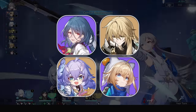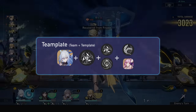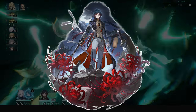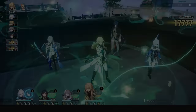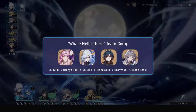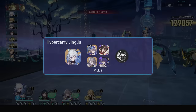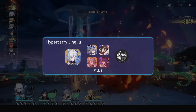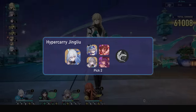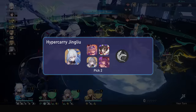She also synergizes with abundance units which compensate for her HP consumption. For teams, you want to go Jing Liu, two harmonies or a harmony and a nihility, and then an abundance solo sustain or Fushuan. You can also replace a second support with Blade for a lot more potential if the support is a dual buffer. My favourite but expensive team is Fushuan, Blade, Jing Liu, Bronya — buffing Jing Liu and letting Blade spam talents, killing enemies so fast they don't have a chance to strike. Hypercarry high-performing teams are Jing Liu, Bronya, Pela, and a solo sustain; or Jing Liu, Bronya, Tingyun, and a solo sustain. You can also run Tingyun and Pela if you don't have Bronya. Against quantum weak enemies, Silverwolf, Pela, Jing Liu is a very strong core, hitting 100% defense ignore with her signature.